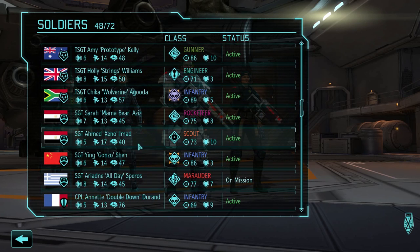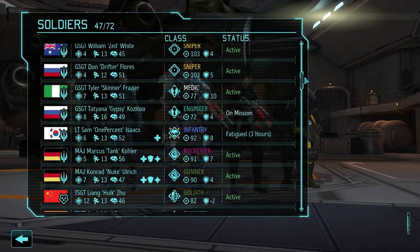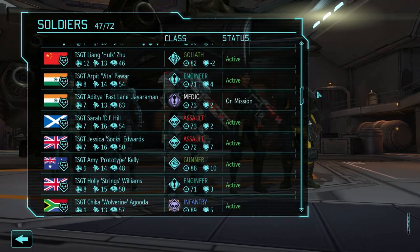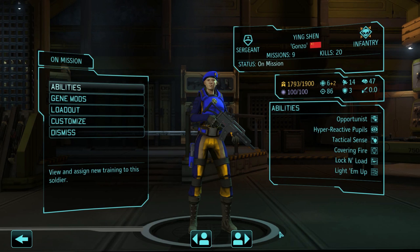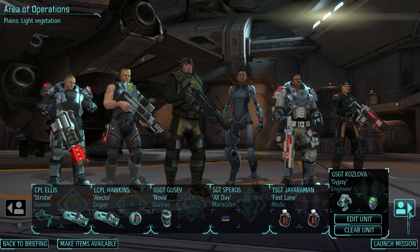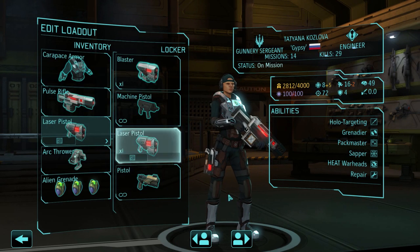He's actually pretty good - he has 10 defense, that's really nice. One last slot: Shen. She's pretty close to a promotion and her stats are really good - 86 aim at sergeant rank. That's our squad. Make items available - Tatiana gets carapace armor, 13 hit points with the arc thrower.